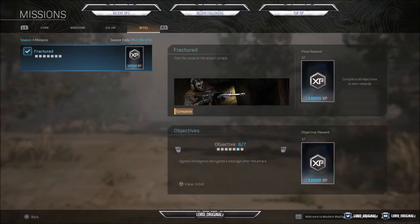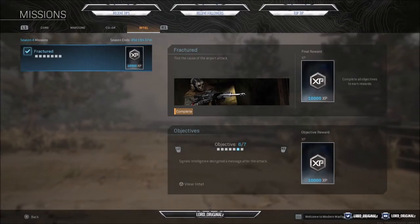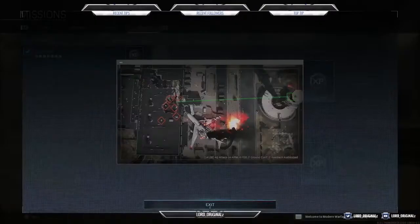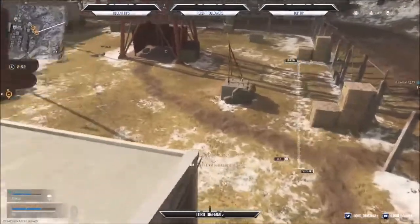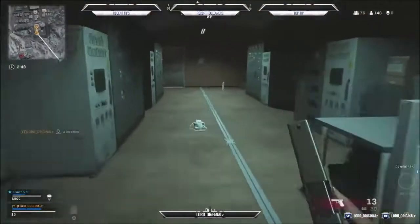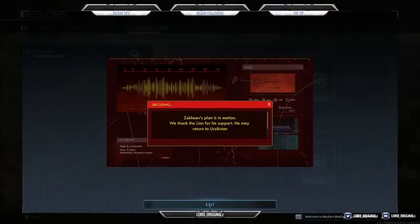Finally, objective six shows a decrypted message of Al-Qatala forces attacking ARM4 Forward Base. I'll show you where to get this intel. Land in the back, run through, and right here on the computer is the intel.